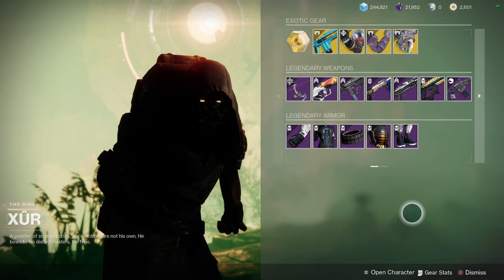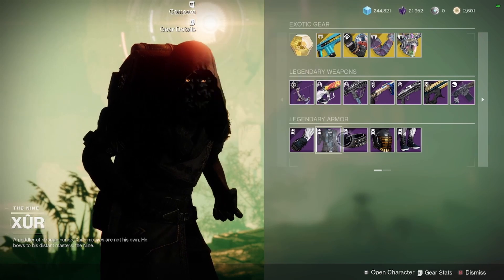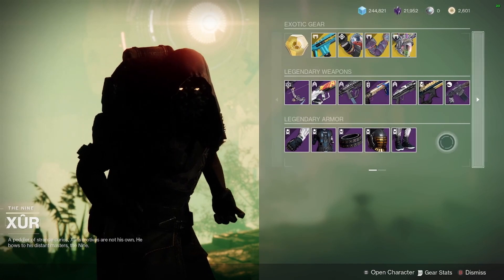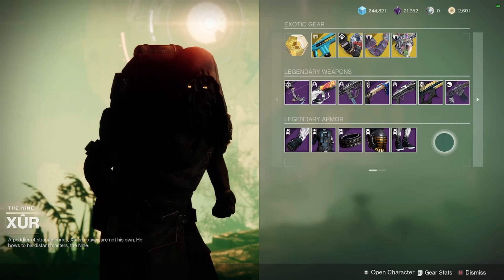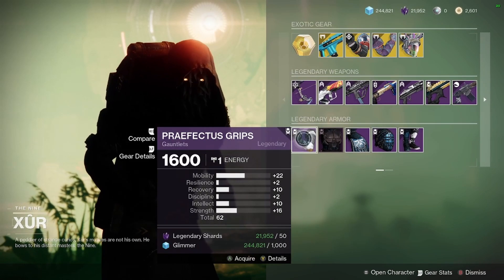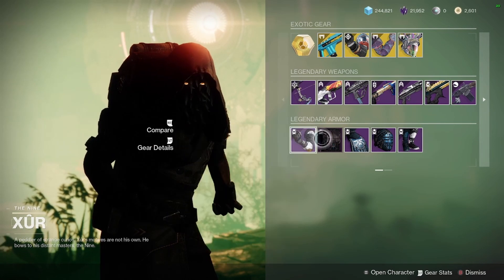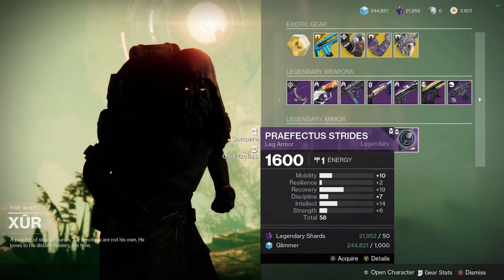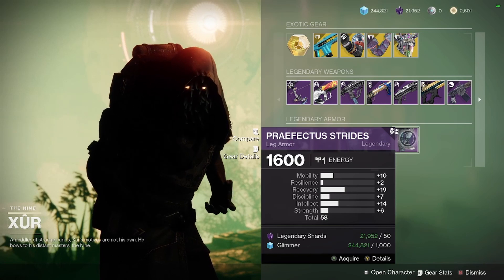Now showing the Warlock's armor set, and then the Hunter's armor set. For the Hunter's gauntlets: 22 mobility, 10 recovery, 62 total stat — that's pretty good. Recovery of 19 on that, the stack could be up a little bit higher, but it's decent to start off for a build.